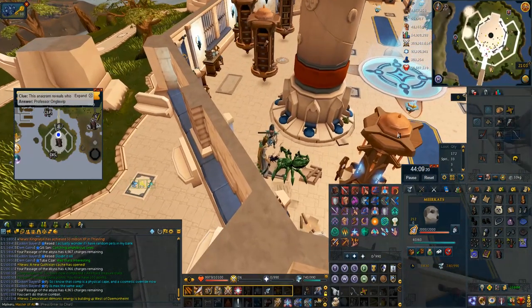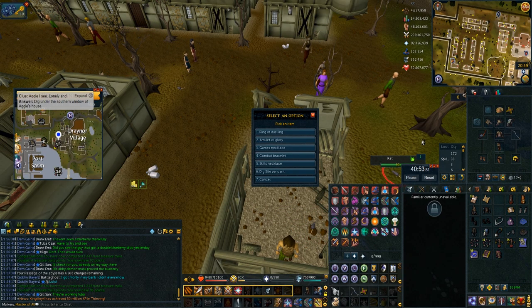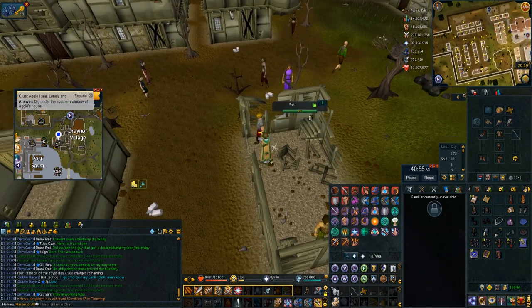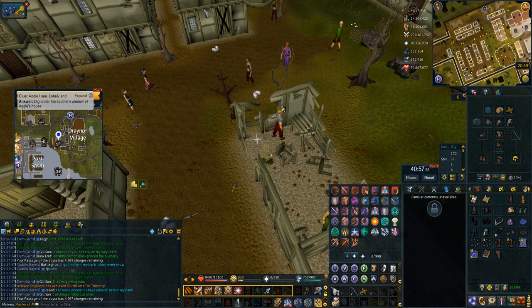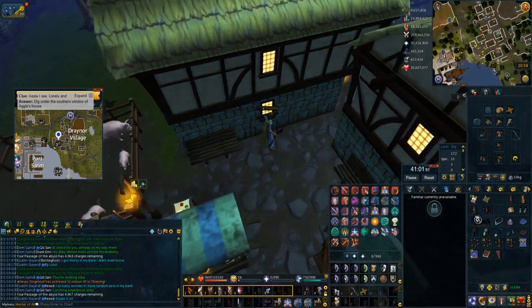This riddle 'Aggie I see' is going to be Draynor Village — another lovely one to see. I use my Passage of the Abyss, activate my Amulet of Glory, choose option number three to go to Draynor Village, and then dig underneath this window. You can even use a bladed dive to get right there — easy peasy.